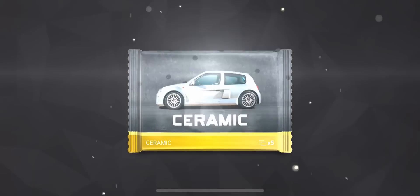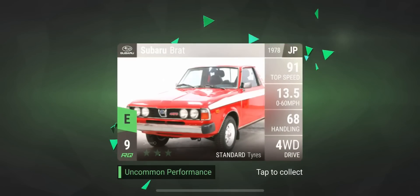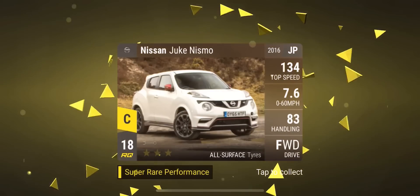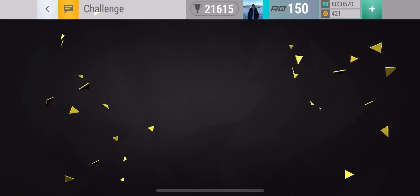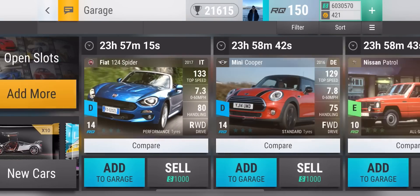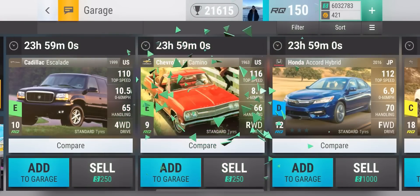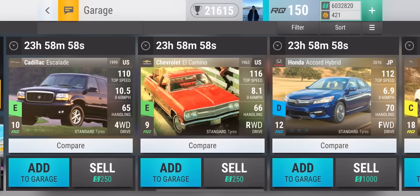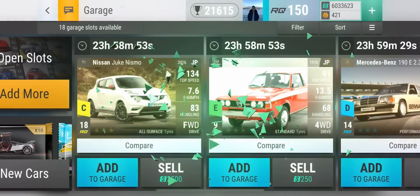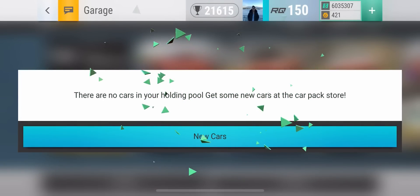Sweet, ceramic pack! Let's see what we get. I would love an ultra rare — I'm very low in the ultra rare department right now since I've been fusing my Audi RS7. We do get a Nissan Juke Nismo — that's probably going to be fused though because I already have one. Not a bad ceramic to get anyway. I think I'm going to keep this Cadillac Escalade — this is probably the first time I got that one. I'll sell everything else. Hope you guys have a great day and I will see you all next time. Blossom out.